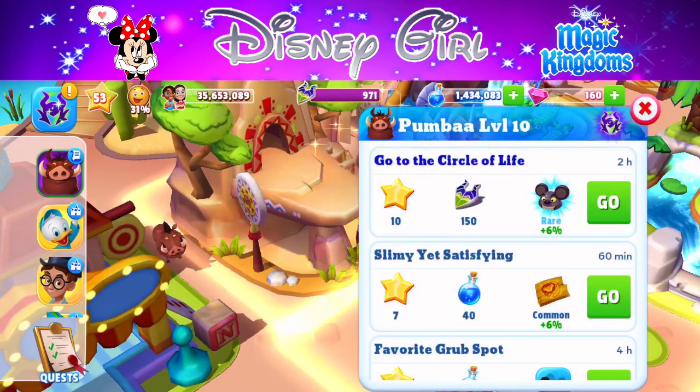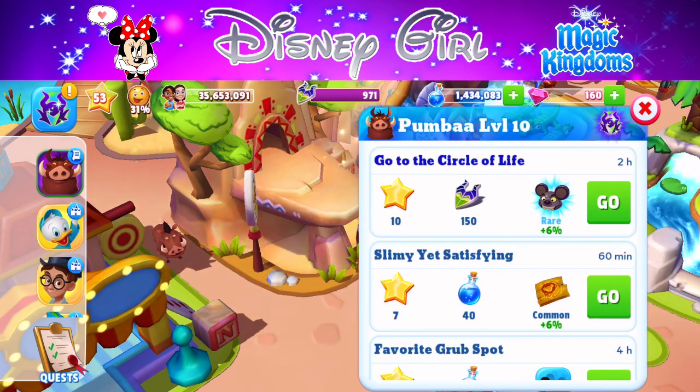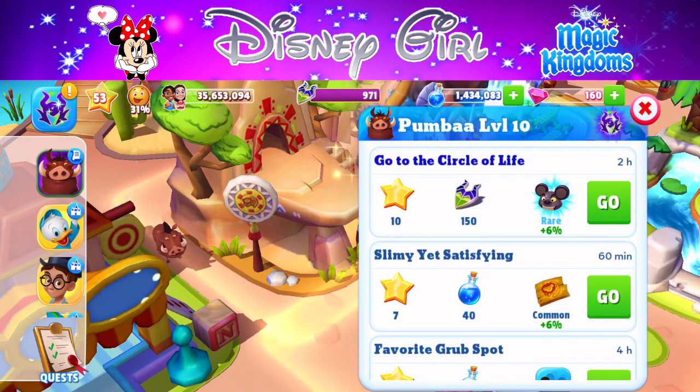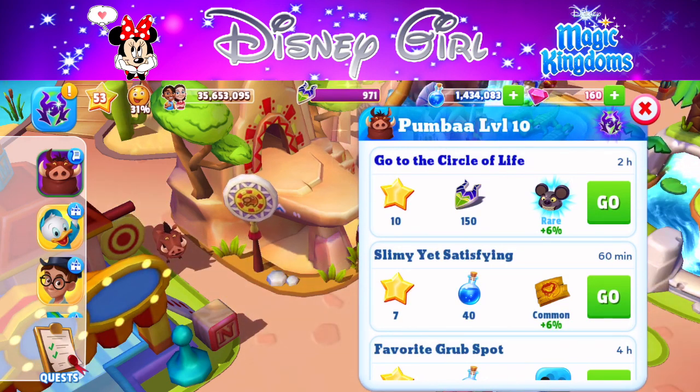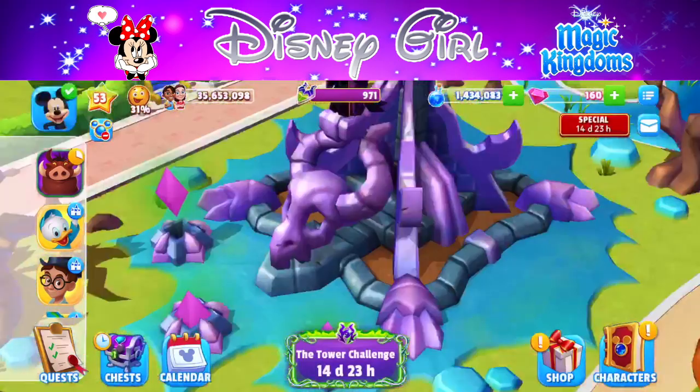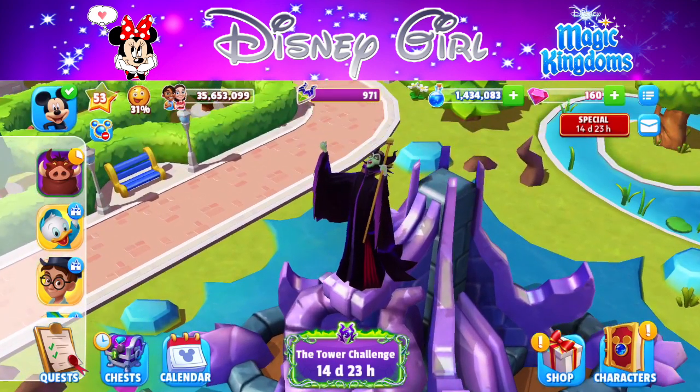This is good because we get some additional currency — 150 extra currency — and that is a two-hour task. We also have the chance to collect a character token, which is amazing. It's one of the character tokens for the hyenas, so that will be useful, though it is a rare drop so it's not guaranteed.